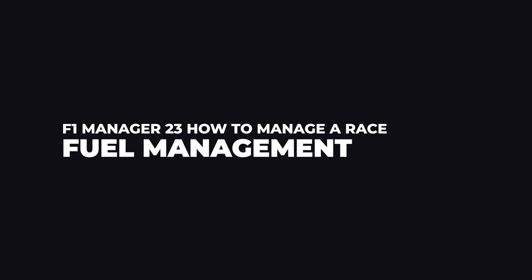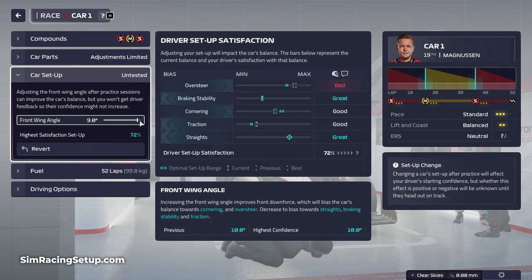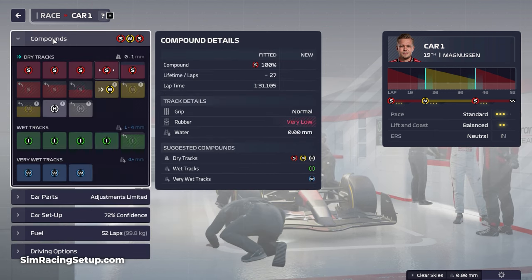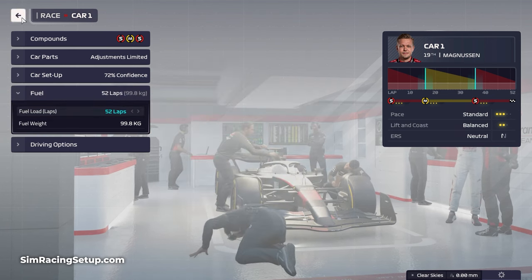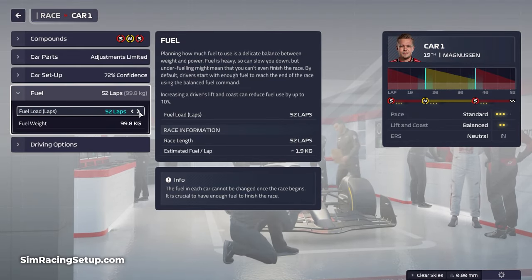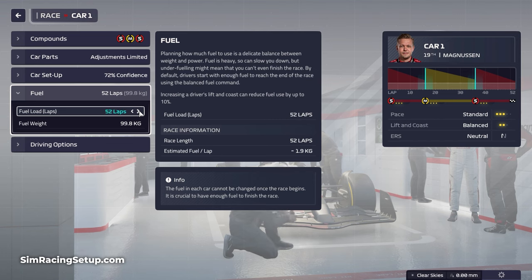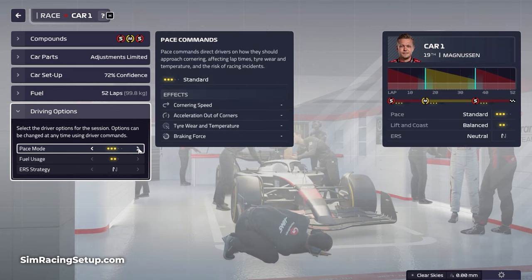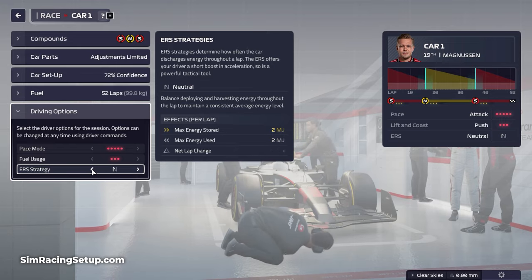Next I want to look at fuel management — this isn't as tricky to manage as tires but can be just as critical, especially if you run out of fuel towards the end of a race, which can cause a DNF. The first decision you have with fuel management is how much starting fuel your driver will have. You can choose to under-fuel them, which means putting in less fuel than is required to finish a race and forcing your driver to conserve fuel at some point. Generally this is how most real-world F1 teams operate, but you can also over-fuel your driver if you want to drive more aggressively throughout a race — this strategy can be good if you're planning an aggressive two or three stop strategy as it will utilize the speed of the soft tires.